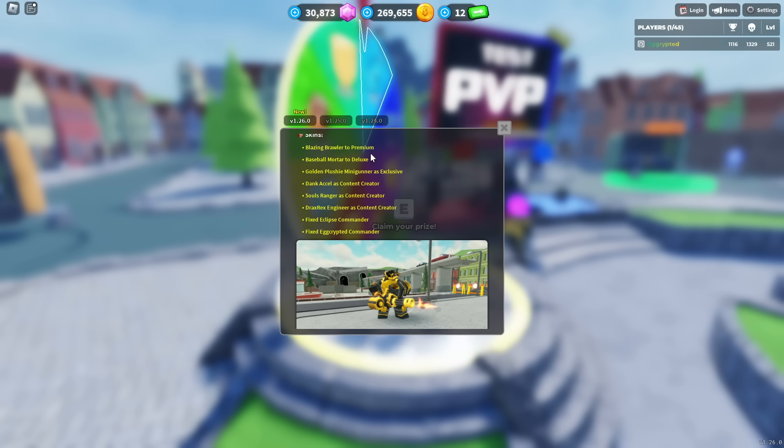New skins: Blazing Bird is premium, Baseball Mortar is deluxe, Golden Plushy Minigunner is exclusive. In the previous video I said the golden pack would come with it, but apparently no — you don't get the golden pack. Tank Accelerator is a content creator skin, Five Source Rangers is also content creator, and Drax Rex Engineer is another addition.